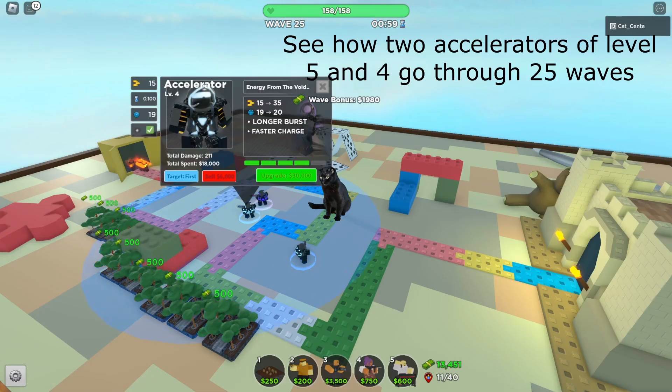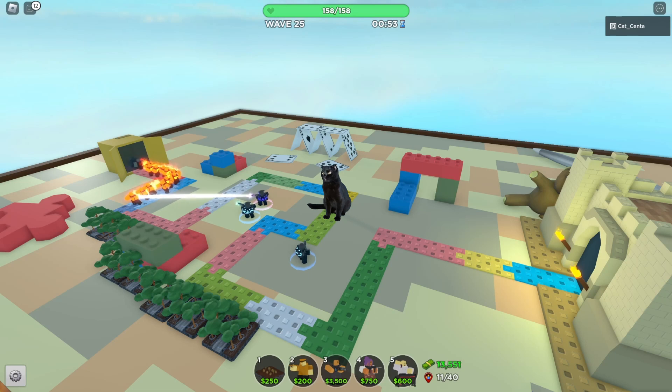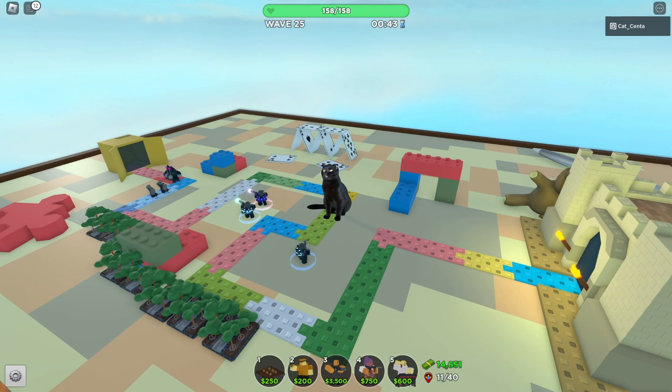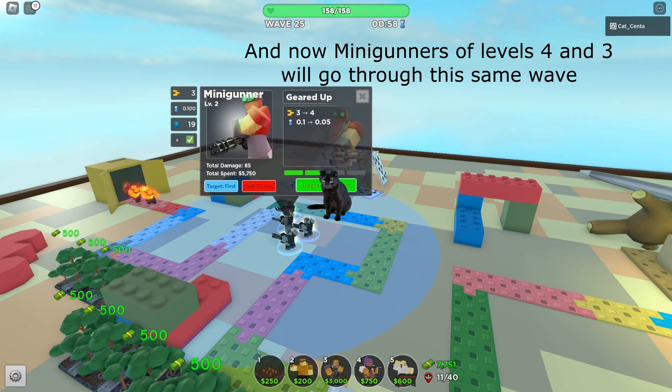See how 2 accelerators at levels 5 and 4 go through 25 waves. A level 4 accelerator thinks longer. And now minigunners at levels 4 and 3 will go through this same wave.